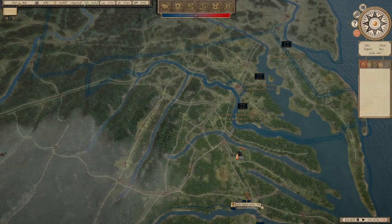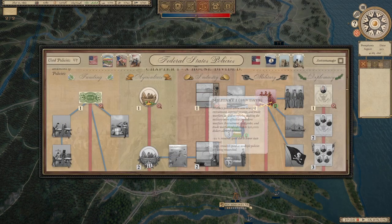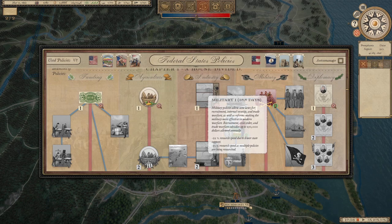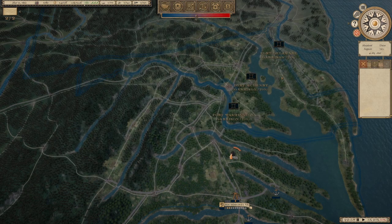The war didn't start until around April 12th or so — Fort Sumter — so we have some time. This will be done in 20 days, so towards the end of March, and then this one will be done probably around the first of April. I think we're going to do industrialization from there.